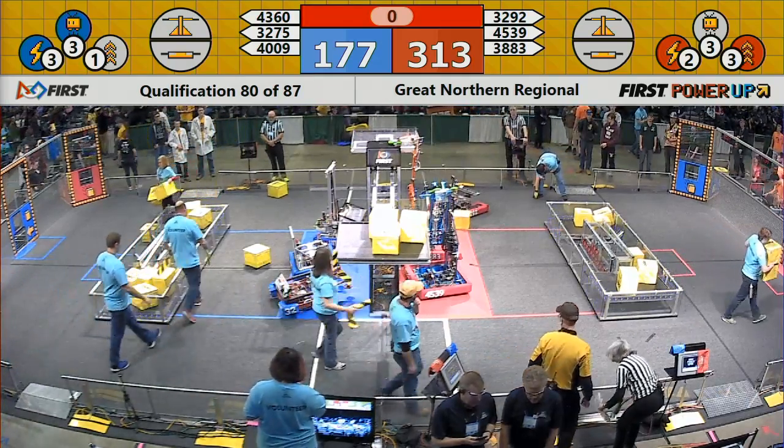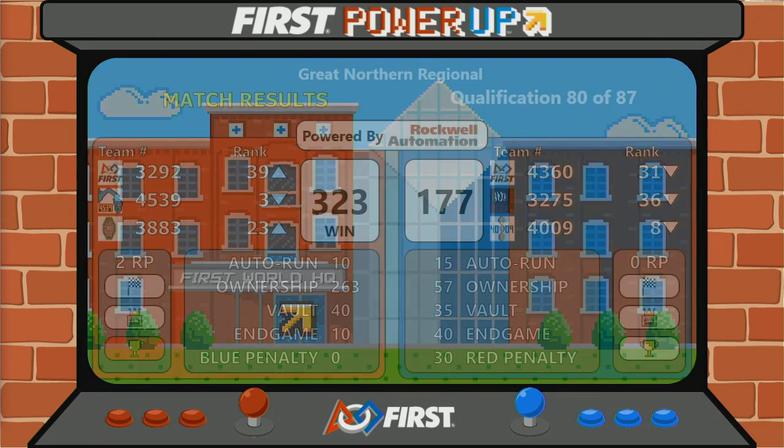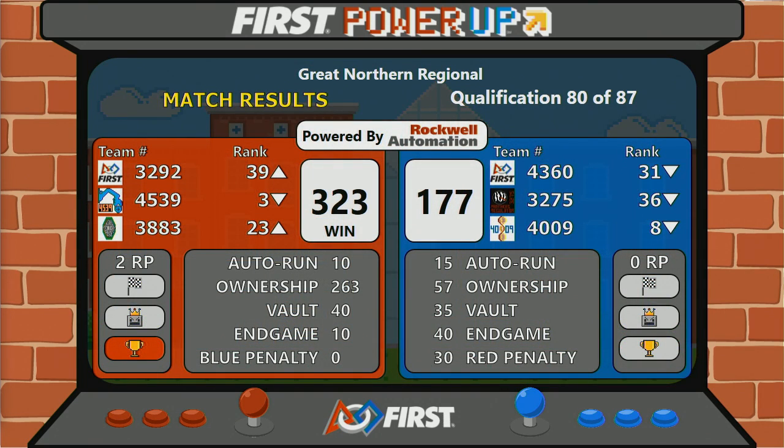We've got your scores for qualification number 80. It's going to go to the red alliance: 323 to 177.